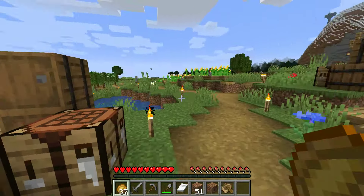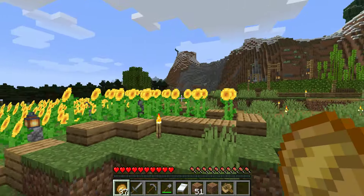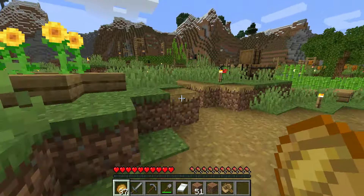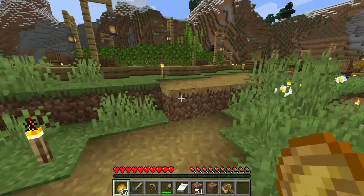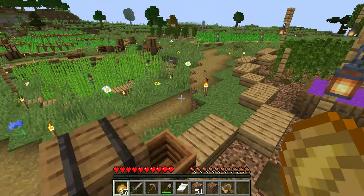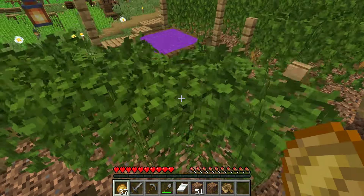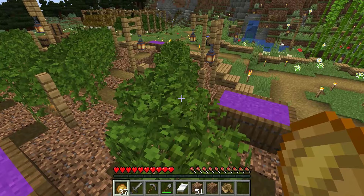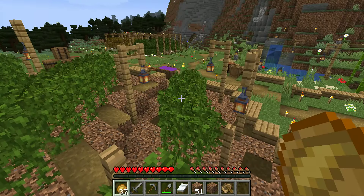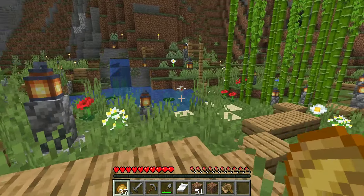Over here I have a sunflower field and like a little olive tree field over there. Then over here this is supposed to be like a vineyard — it has grape vines. Instead of just doing a simple vine farm, I made it look like grape vines with little buckets of grapes right here.